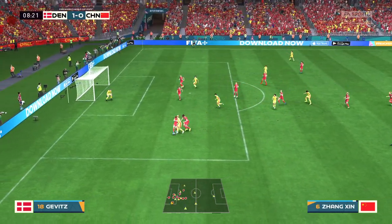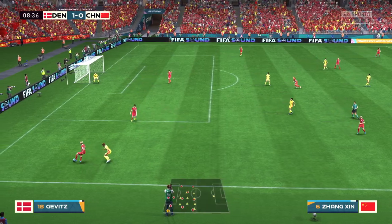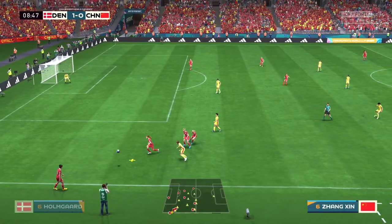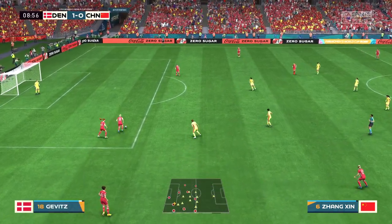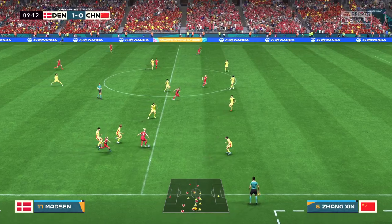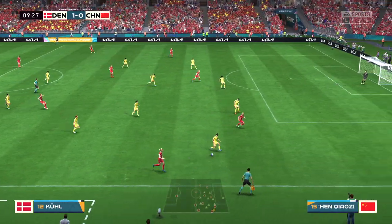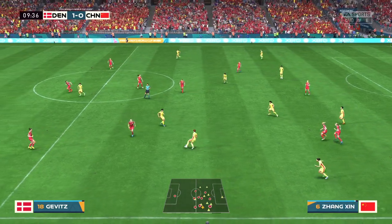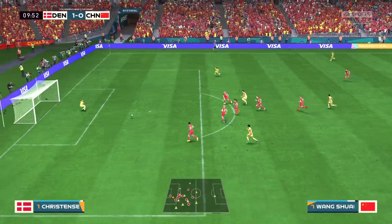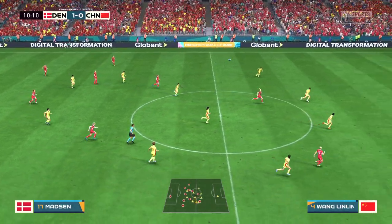Zhang — textbook defending inside the box. And they do like to press whenever they can — that will be a Denmark ball. Luna Nurgård-Gewitz, Holmgaard, moving the ball nicely looking for that final pass. Wang — getting the better of a marker, rifled against the post but back in play. And problem solved for now. Counter-attacking very much an option.